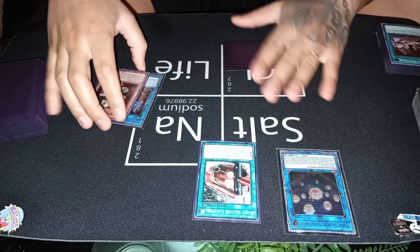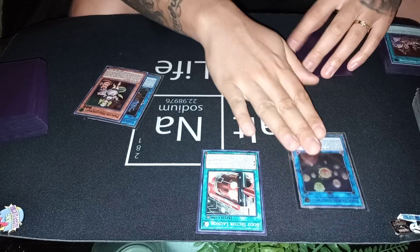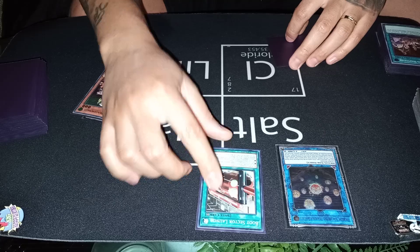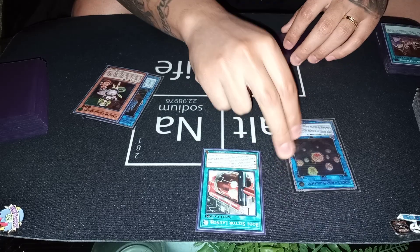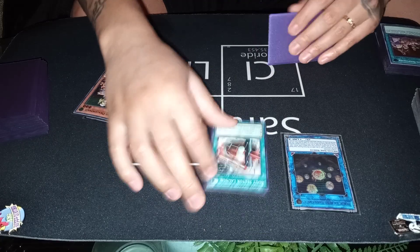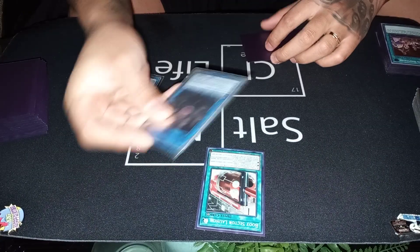Why did we put Boot Sector Launch on the field? If your opponent is playing a set-five-pass trap strategy, Seal needs to tribute itself to get something out — you won't do much against five back rows. You need something to bounce to activate Seal. That's why Launch is important. Also, if your opponent activates Lightning Storm on your Seal, you want to chain Seal and bounce your own card rather than theirs. You always want to be able to chain Seal in case it's in trouble.